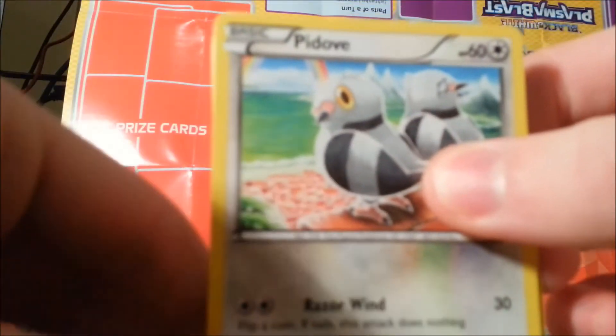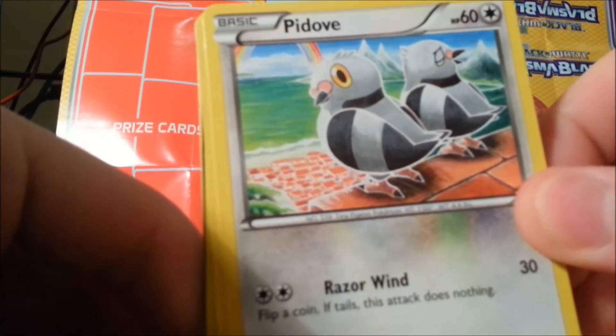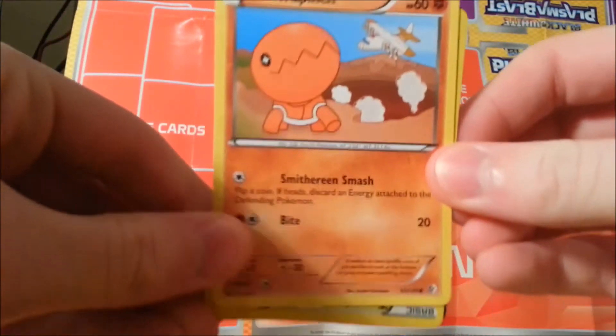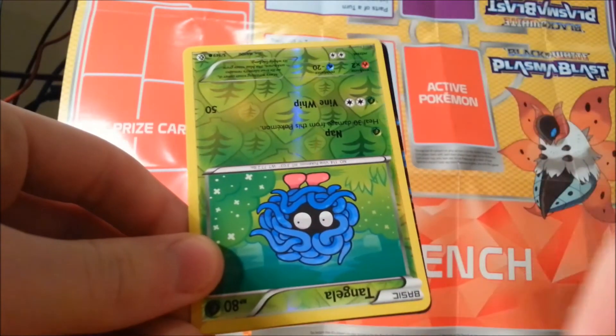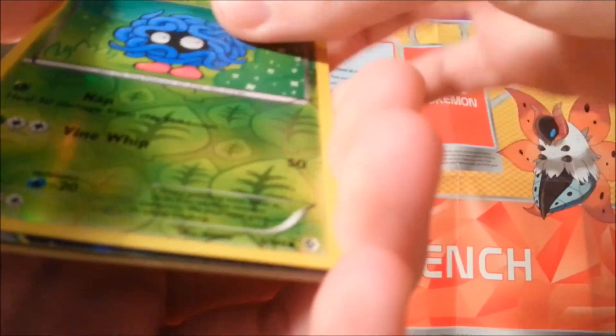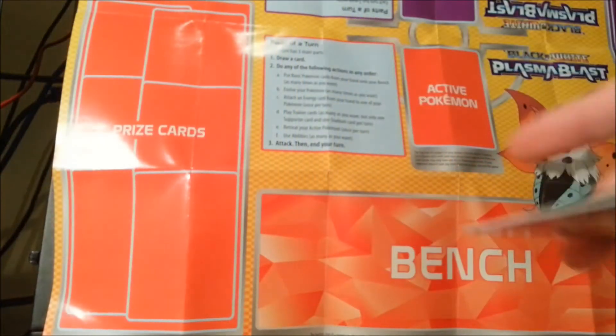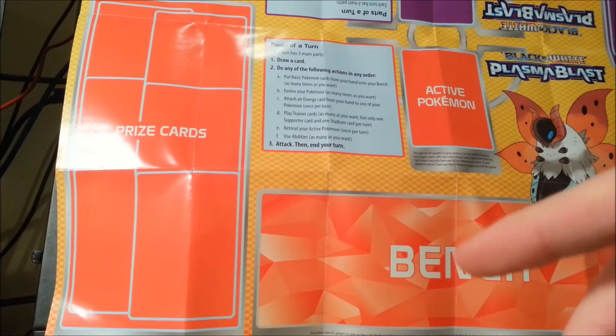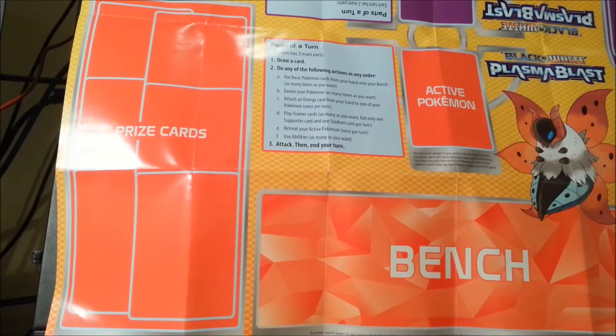There's a Pidove — half pigeon half dove. It's really hard to keep the cards behind one another at this angle. The reverse holo is Tangela. And I see something good behind Tangela — what have we got? It is a Black Kyurem EX full art! Are you kidding me?! Amazing pull — that pays for this pack alone. I'm going to sleeve that one right now. Glad I didn't do the card trick and risk damage.